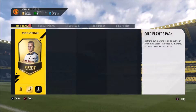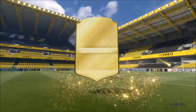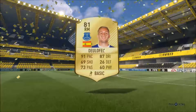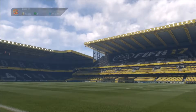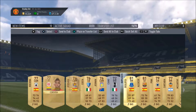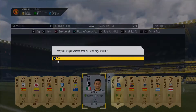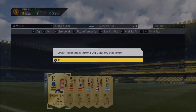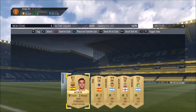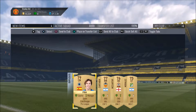And one more gold players pack — come on, give us something good. Give us a rare gold. We are going to get a rare gold from this one. A right midfield Spanish Everton — it is De La Feo. He might actually sell for a decent amount of coins, we've had him a couple of times now. We've got a lot of duplicates in this one. We can probably sell De La Feo pretty easily, Alcacar we can probably sell pretty easily — we can probably sell all of these actually.